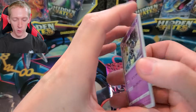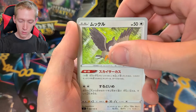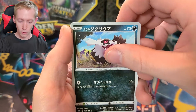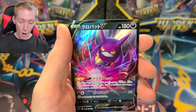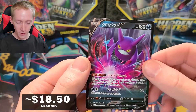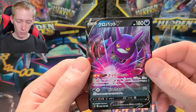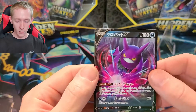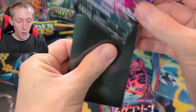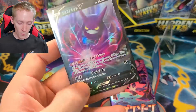As always with Japanese packs, just move one to the front and then we can go. Oh — Crobat V! This is one of the cards I'm really looking for. I really wanted this card. This card is expensive in the Japanese set. I'm gonna grab a clear sleeve real fast. These Crobat cards are expensive. This one is not a secret rare — it's just a double rare.